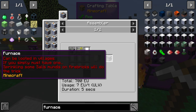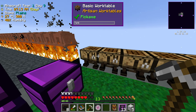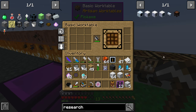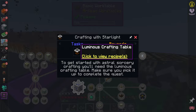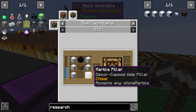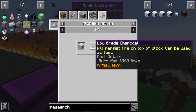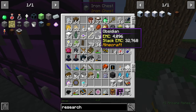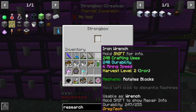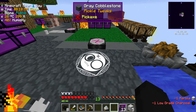There's no way for us to make a furnace right now other than at LV with cobblestone, and there's no steam assembler unfortunately. It can be looted in villages or you can sprinkle Salis Mundus on fun fire bricks. The marble is for the research table from Thaumcraft — and for Astral Sorcery, we need sooty marble.